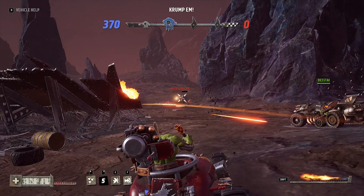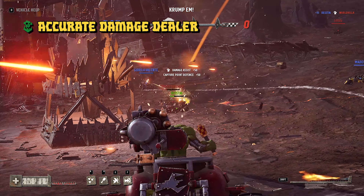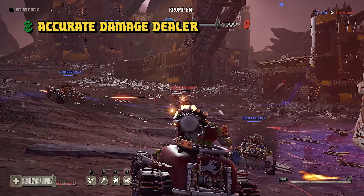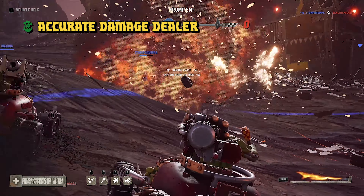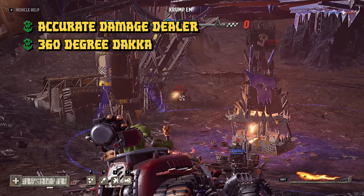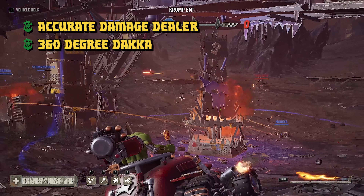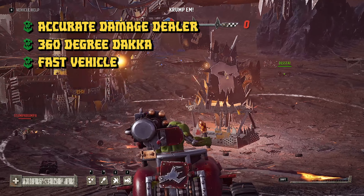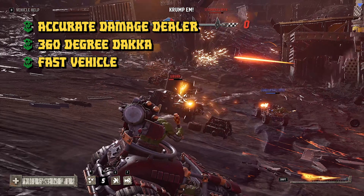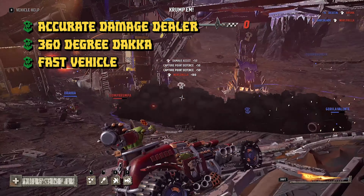Every vehicle has pros and cons. For the custom booster blaster, the biggest pro is its accurate damage output — it can comfortably bring down opponents at medium and long ranges so long as you're accurate with your shots. On top of that, it can fire in a 360 degree arc, meaning you can shoot behind you while running away from an opponent. Finally, it's a fast vehicle — and combined with the dash ability, you can get out of trouble quickly or catch up with escaping opponents.